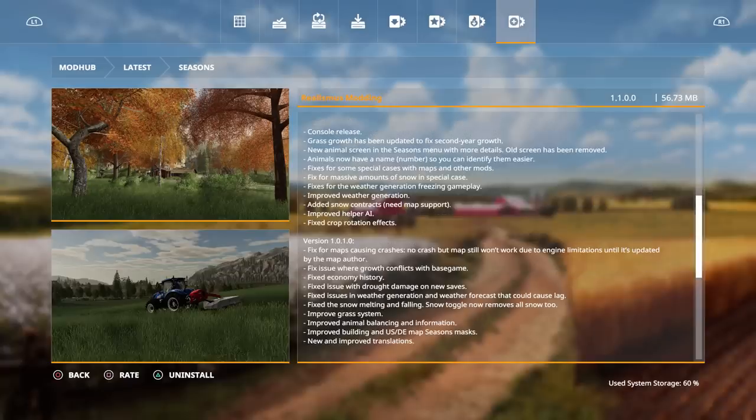New animal screen in the Seasons menu with more detail - the old screen has been removed. Animals now have a name and number so you can identify them easier. Fixes for some special cases with maps and other mods, fix for massive amounts of snow in special cases, fixes for weather generation and freezing gameplay, improved weather generation. Snow contracts need map support - so far no map has snow contracts, but I already talked to Oxy and he said Sandy Bay will have snow contracts. Shamrock or Lone Oak do not have snow contracts yet. Also improved helper AI and fixed crop rotation effects.